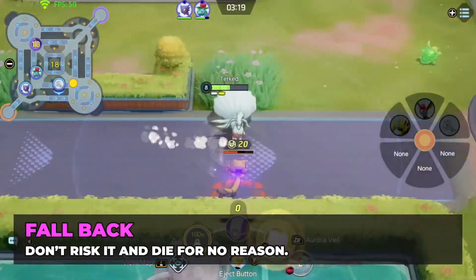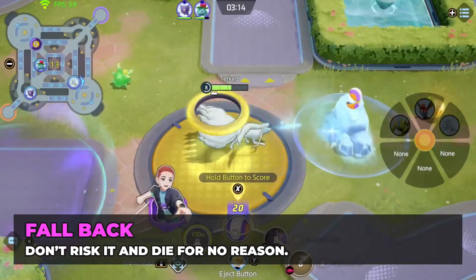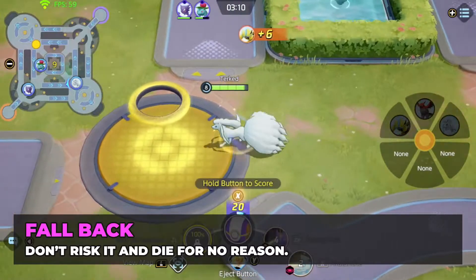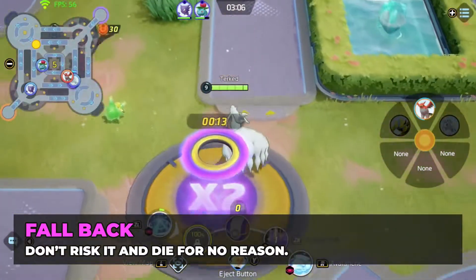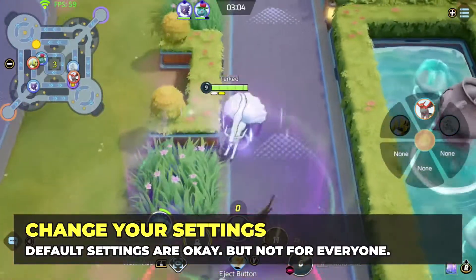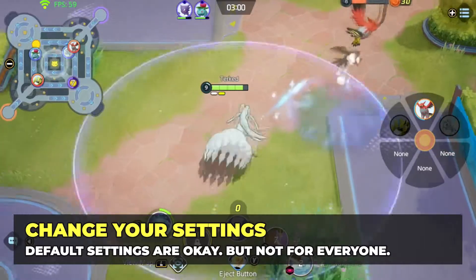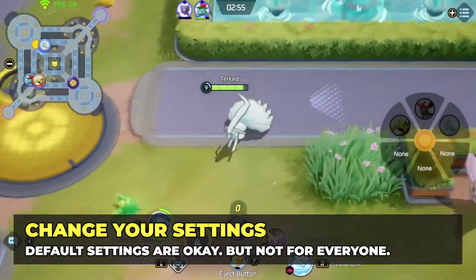Fall Back: kills don't matter that much in this game other than stealing points, so don't risk it. You can simply poke or harass the opponent to chip their HP and go back to farming wild Pokemon for XP and Aeos points. Play smart to win more. And change your settings — I will make another video on this to show you guys what I use, but take the time to go through all the settings available because it might make your life easier.